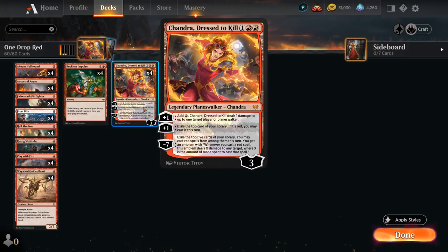The three-mana Planeswalker from Crimson Vow starts out at three loyalty. Her first plus-one ability will add red mana to her mana pool and then she deals one damage to up to one target player or Planeswalker. Her second plus-one ability exiles the top card of our library — if that card is red we can cast it this turn, potentially providing a nice bit of card advantage. The minus-seven ultimate exiles the top five cards of our library, we can cast red spells from among them this turn, and we also get an emblem saying whenever we cast a red spell, it deals X damage to any target, where X is the amount of mana spent to cast that spell.